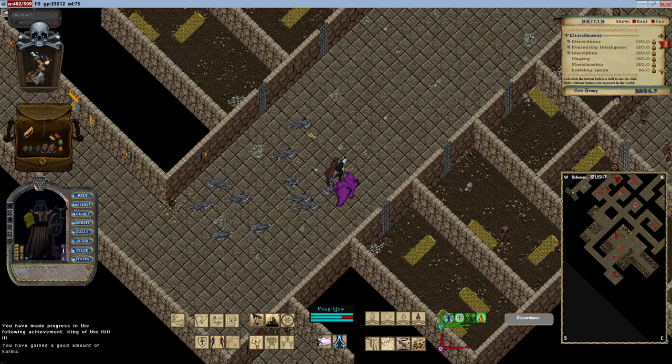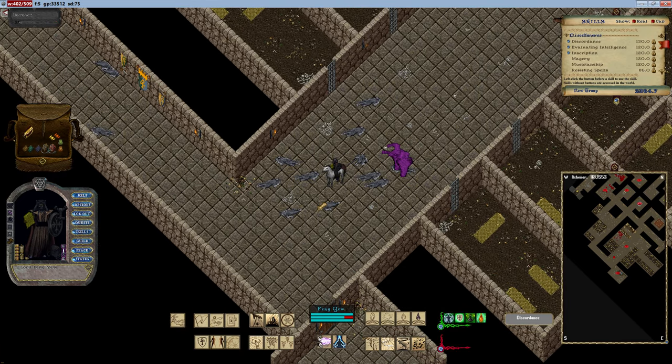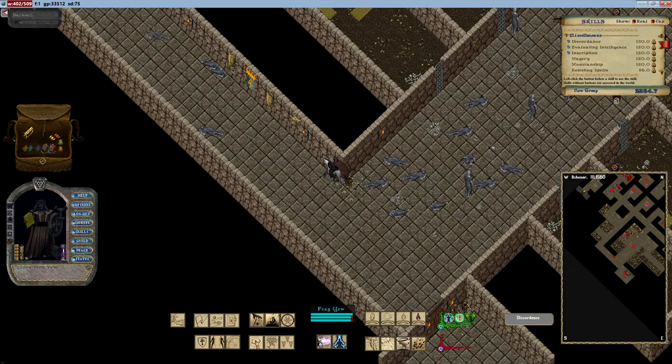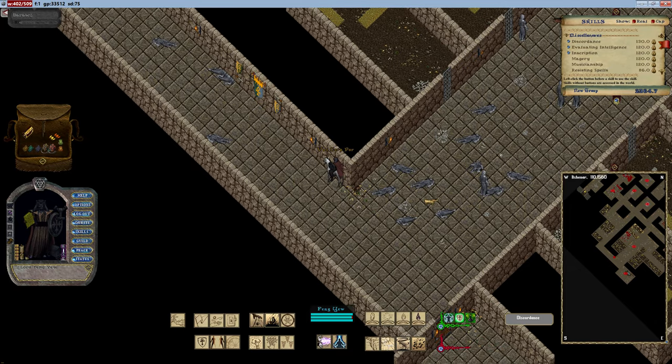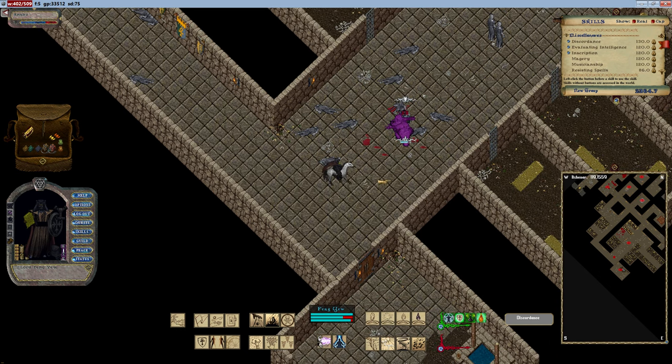Slayer spellbooks do double or triple spell damage to the Slayer group and are effective with magery and mysticism spells but not spell-weaving. Combining spell damage increase with a Slayer spellbook while casting a mysticism area-of-effect spell, such as Hailstorm or Nether Cyclone, can create devastation on the battlefield. The Provocation Bard Mastery Spell Song, Inspire, can also increase spell damage by up to 15%. Powerful debuffs such as Discordance, Necromancy's Evil Omen or Corpse Skin, and Majory's Curse can significantly amplify damage inflicted on targets.